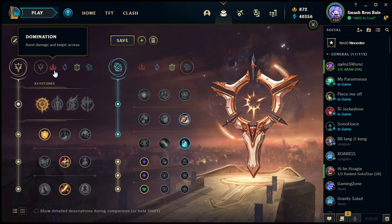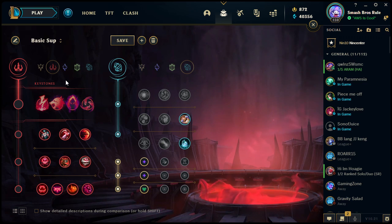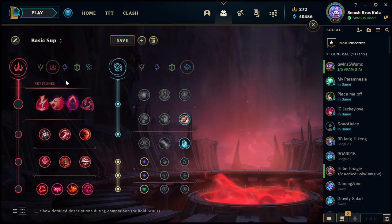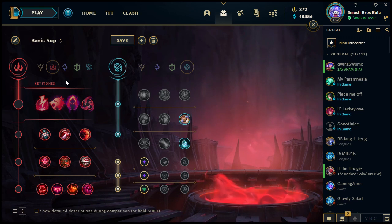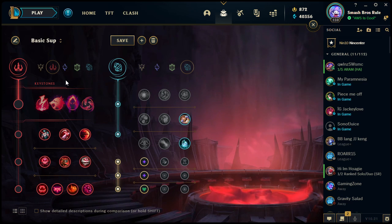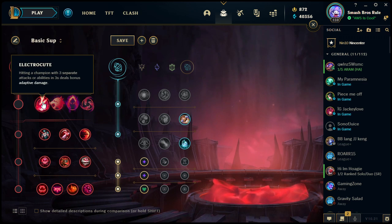Moving on to the second tree: Domination — burst damage and target access. This is taken primarily on assassin champions or some mage champions. You'll sometimes see AD carries take it because of particular keystones, and junglers use it too since some keystones have effects throughout the game. It's a pretty versatile tree, and even if you don't take a Domination keystone, you'll often see it as a secondary tree because some of the smaller runes are hard to pass up.